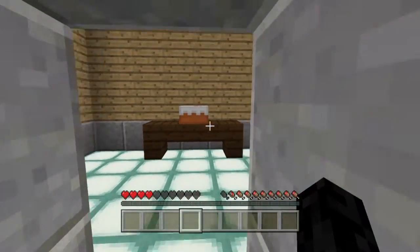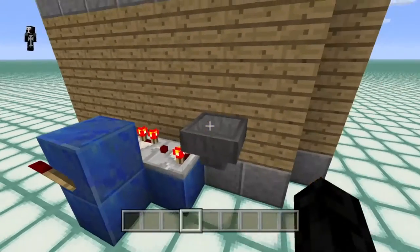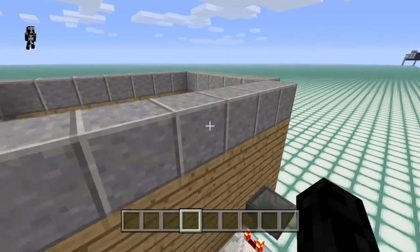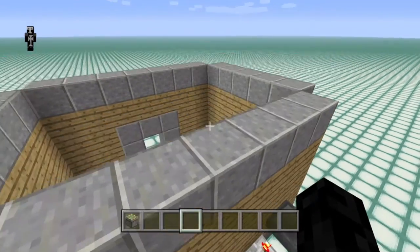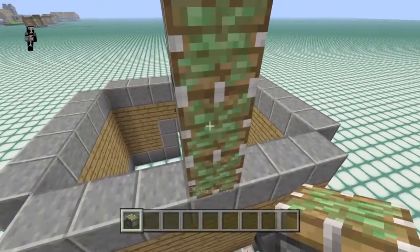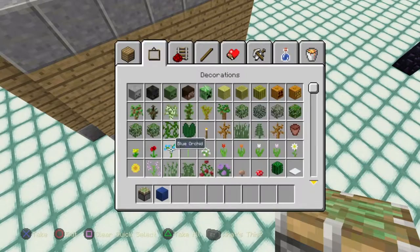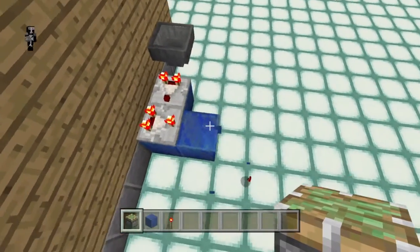So next we're going to build a lava trap, or an incendiary trick if you prefer. This is the same setup mechanism as the last trap where it subtracts the signal strength. The only thing different here is it's going to pull a sticky piston out that will pull that block out and let lava flow into the room. So you basically just put a sticky piston down facing downward, then connect it to that torch. We want this piston to always be on, so we'll actually take the torch out. I'll fast forward through the rest of this.